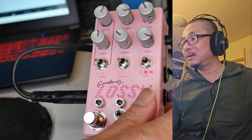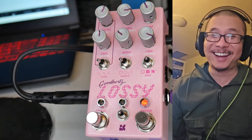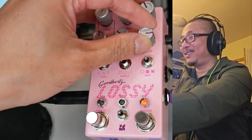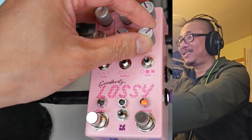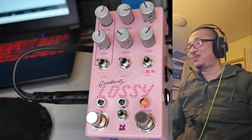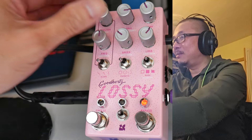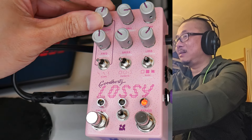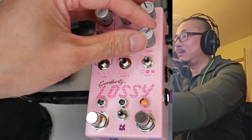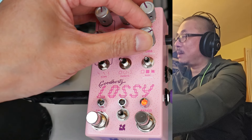Let's turn on the Lossy here and turn it down a little bit. That's pretty cool, but I actually want it to get a little bit darker. Let's bring in the atmospherics.